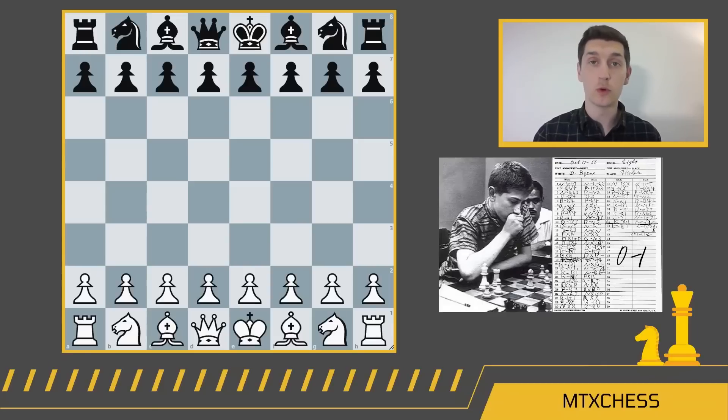In 1955, no one knew who Bobby Fischer was, but in 1956, at the age of 13, Bobby Fischer played this game, and suddenly everyone knew who he was. This is Bobby Fischer's famous win over Donald Byrne, dubbed the game of the century.